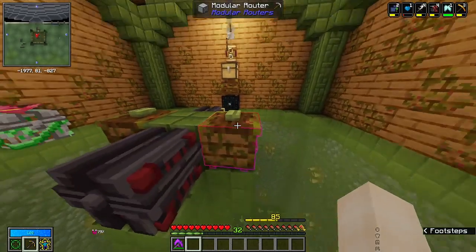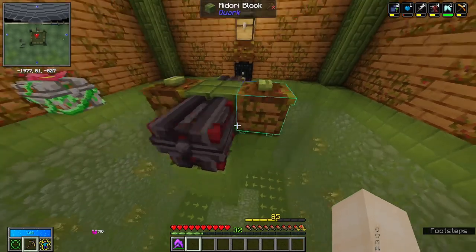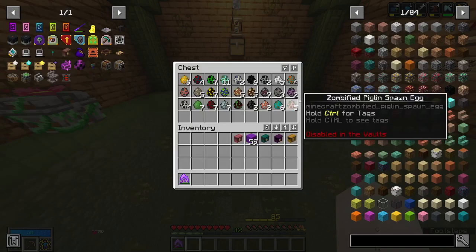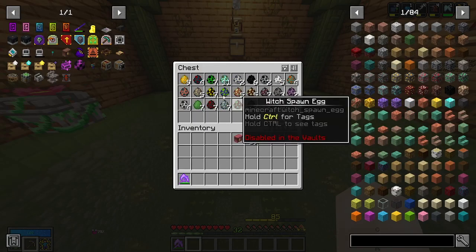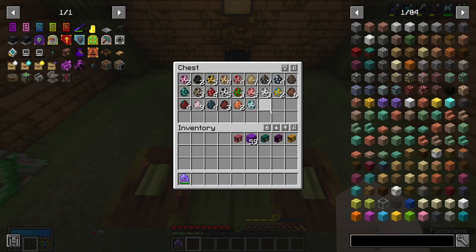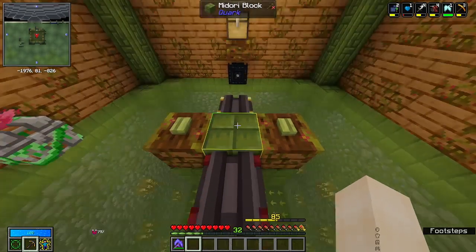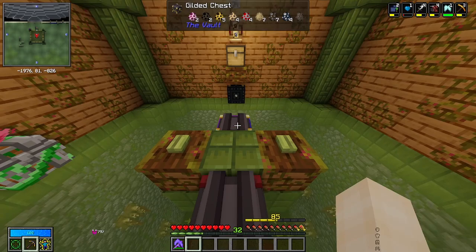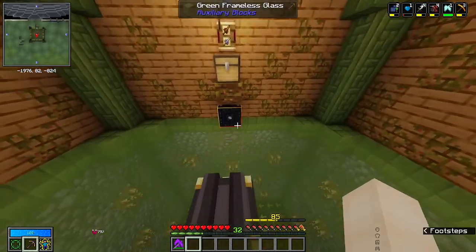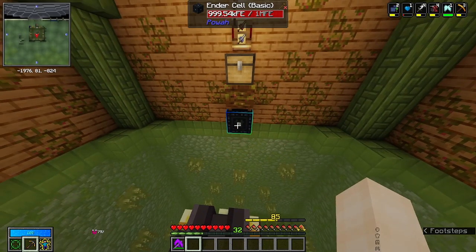I just have to push a button and don't have to worry about turning a lever on or off. We have all of our hostile mob eggs held in one chest and all of our passive mob eggs in another — that's personal preference. It makes it easier for me to find what I need: if it's passive I go to that chest, if it's hostile I go to the other. Another important part is our ender cell to send energy down to the modular routers.